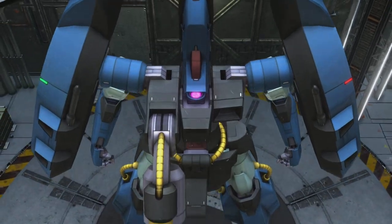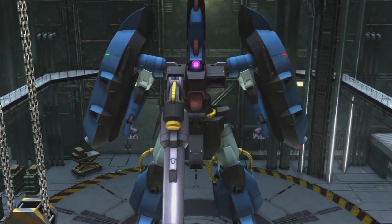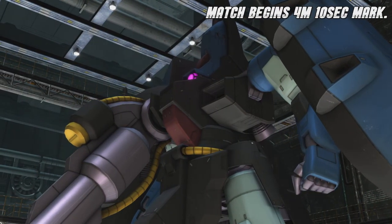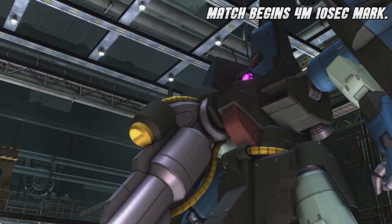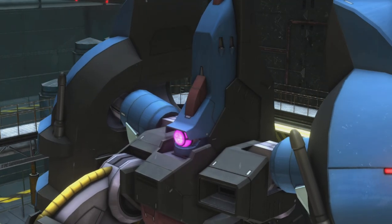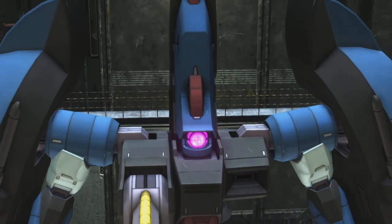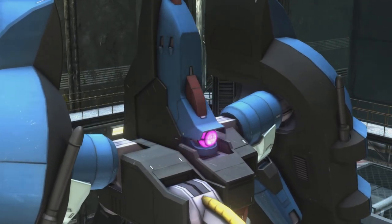Hello and welcome to a very special Gundam Battle Operation 2 featuring the Gaza G. A successor to the Gaza line, its basic form is taken from the Gaza D and it uses a lot of the older Gaza production lines, making it an easy to use and manufacture unit. It also uses an improved version of the Hi-Zax control system, and of course it appears in Mobile Suit Gundam Moon Gundam.